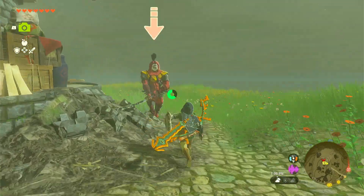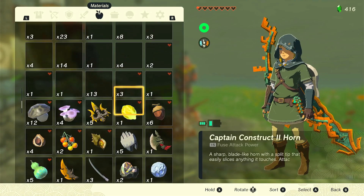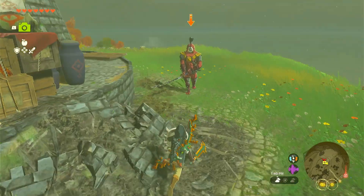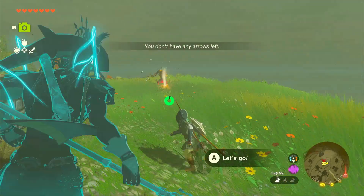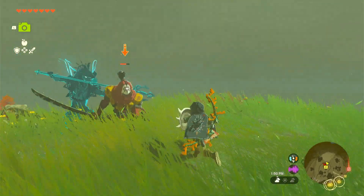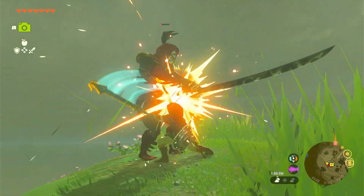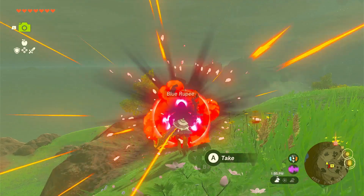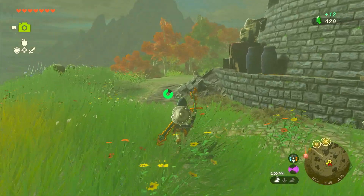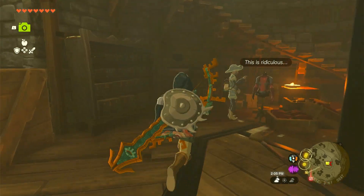Make sure you do not get hit by the blade master — he does a lot of damage. So let's heal up real quick, use all our Hyrule herbs. Make sure you bring arrows; it can be much easier with arrows, but I don't have any at this time. There we go — he's dead. You get some rubies from these guys, so it's pretty nice. Kill them and head inside the building.